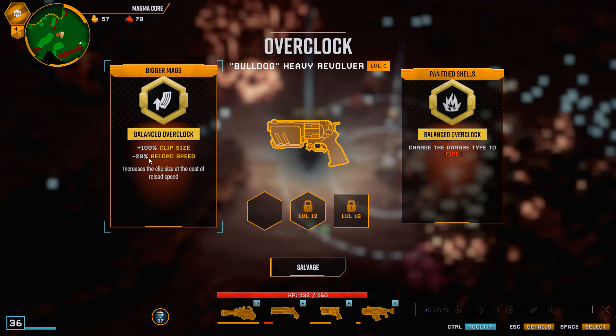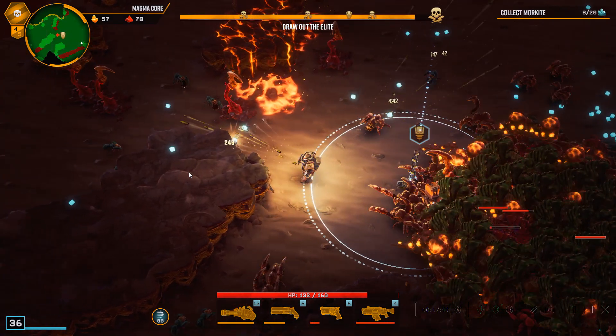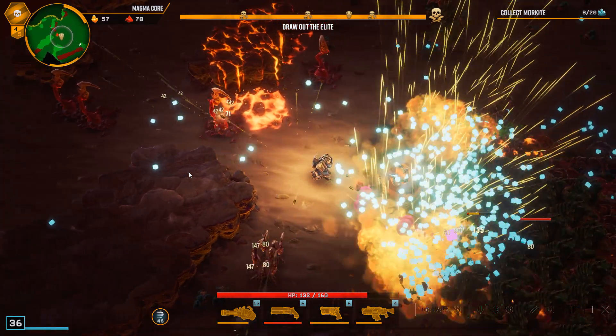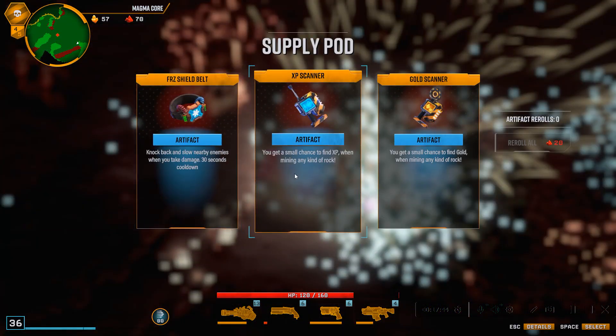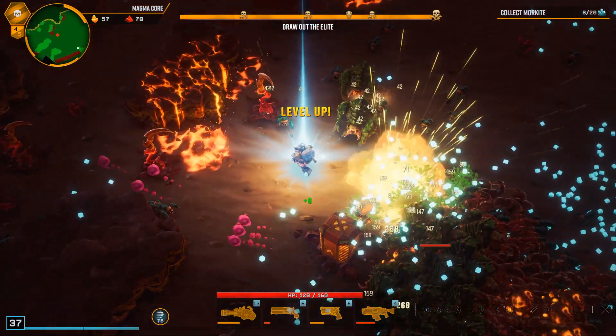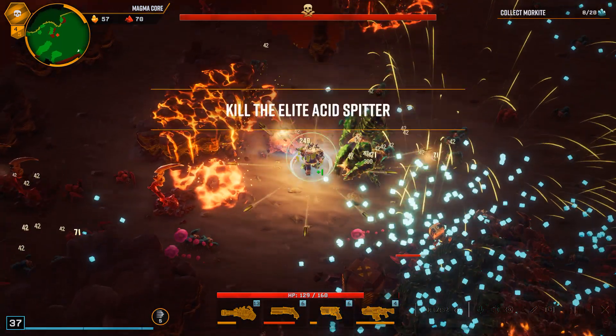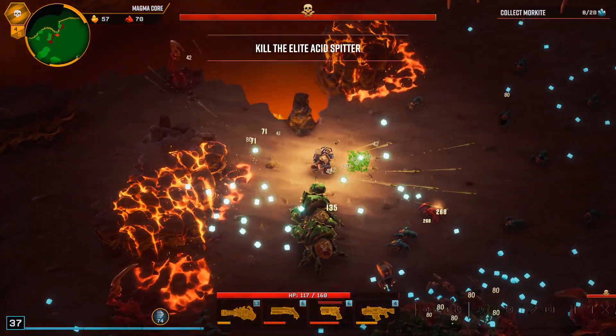Fire rate — the same thing. Clip size is probably nice — I'd rather wait a little longer for my reload. Let's get gold when mining rocks. Let's just tighten the springs so everything fires faster, but with no specific upgrade.